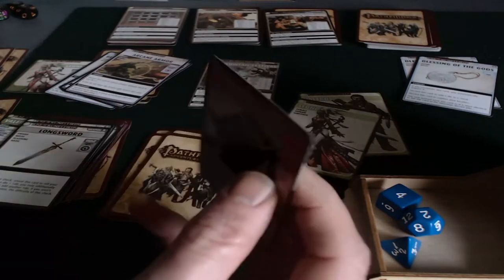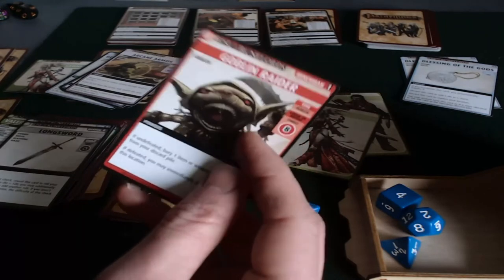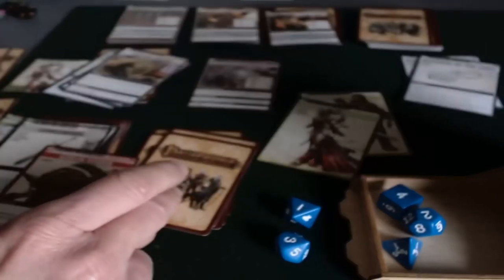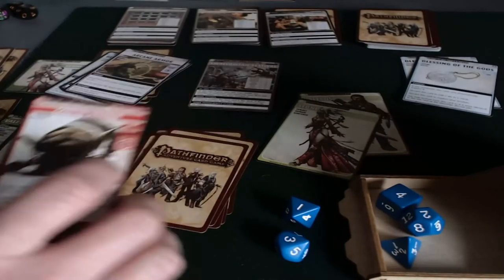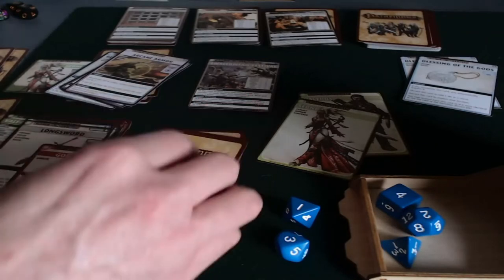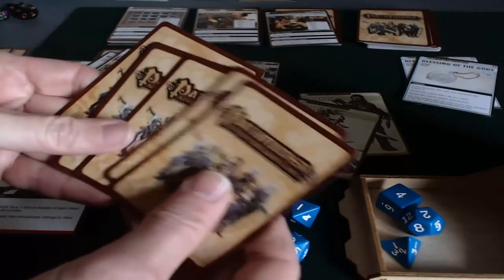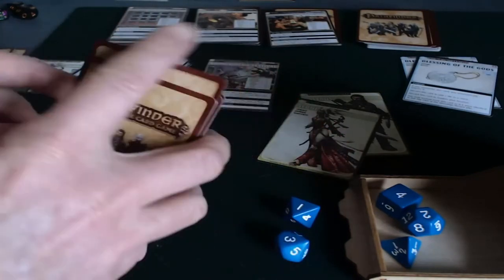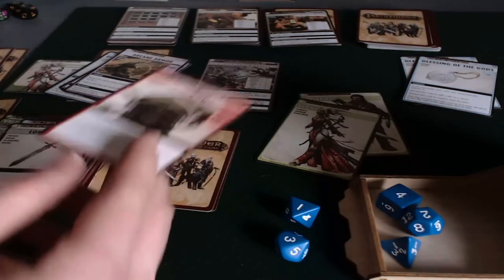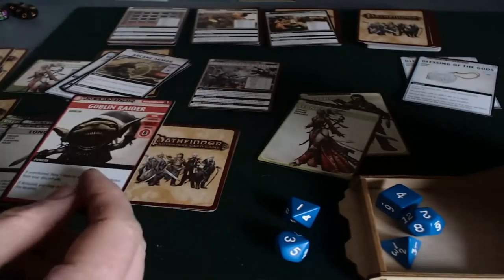This is a henchman — this isn't just any old monster. If she goes into battle with it and she succeeds, she'll be able to close off this location, which is significant because it means we don't have to keep looking through this deck. That's about six cards, so that kind of gives us a bonus against our timer deck — that's six turns essentially that we don't have to worry about.